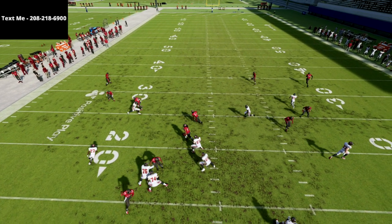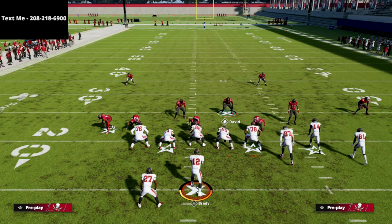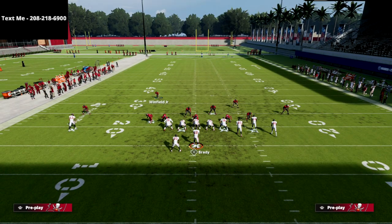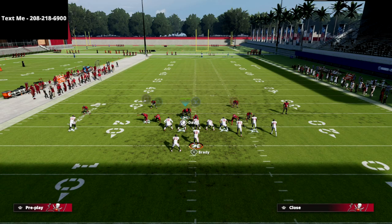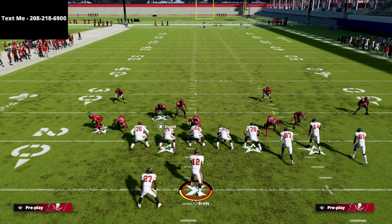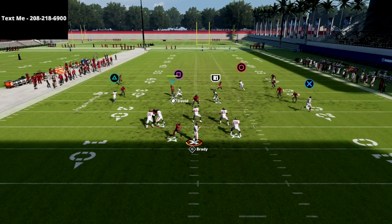That's the two-man rush - it's the best blitz in the game. Let me show it to you one more time. We drag this guy down, drag this guy down, spread the line, crash it out, and then zone everybody on the field. I just run down, click to the right, and you see the two-man rush coming completely free.